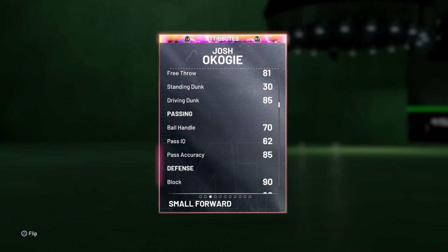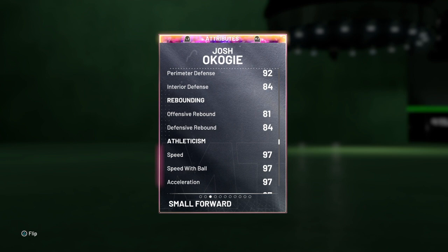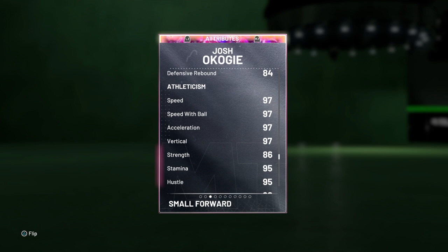81 free throw, 85 drive and dunk, 85 pass accuracy, 90 block, 90 steal, 92 perimeter, 84 interior defense, 81 and 84 in offensive and defensive rebounding. 97 speed, speed with ball, acceleration, vertical, and 86 strength.